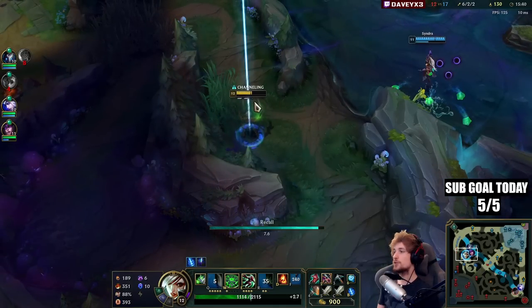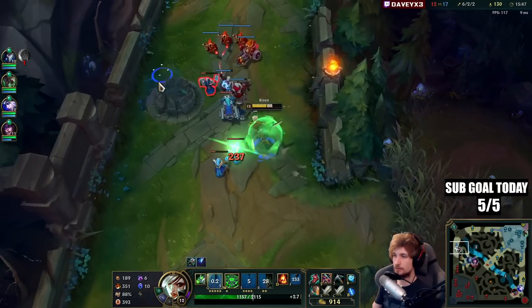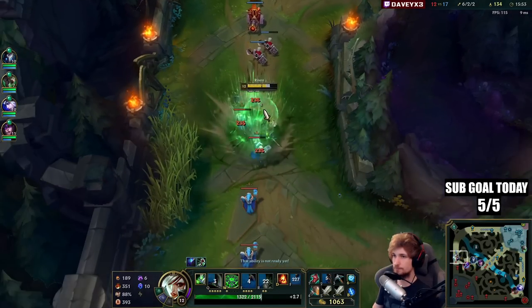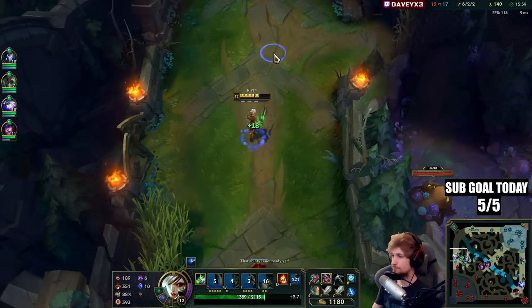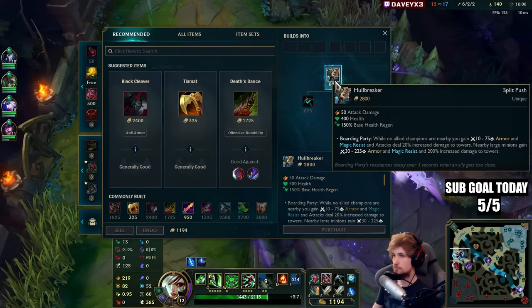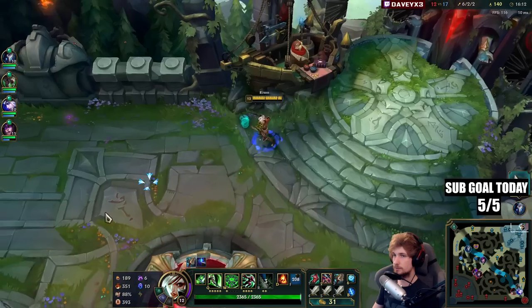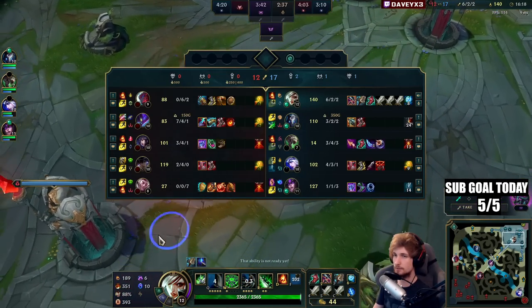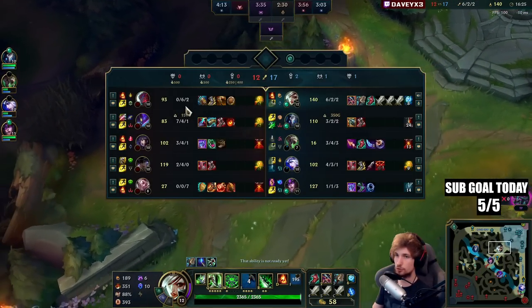We can finally buy my item. Before I do that, I'm just going to quickly get this wave. Kha'Zix is on the way too, by the way. Now we can get my Hullbreaker. Next, we're going to build a lot of longswords. I want to build Dead Man's Plate next because of the armor, slash damage, and ability haste, which is good against Kha'Zix and Yone.